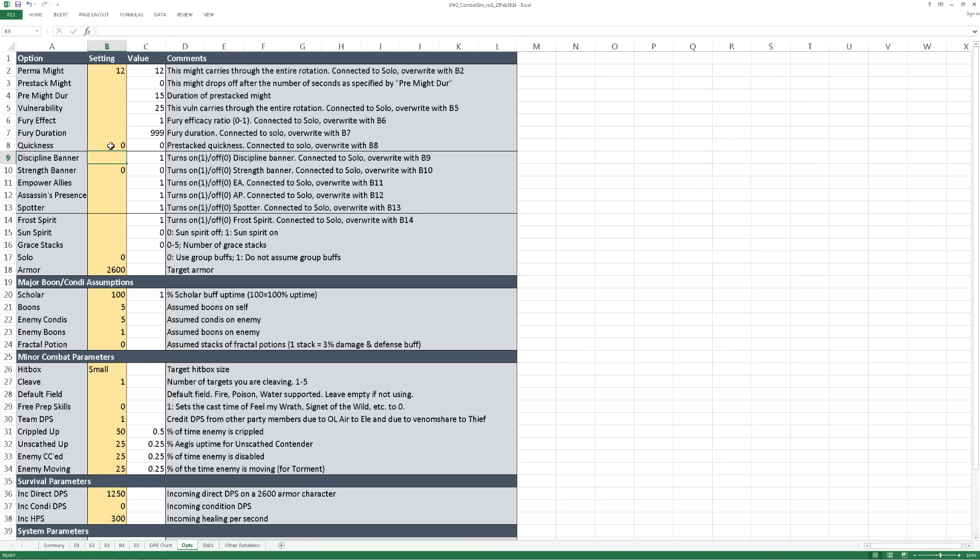That way you can look at a group that has most group buffs but say doesn't have a Mesmer, for example. To get rid of that overwrite, simply blank out that cell.